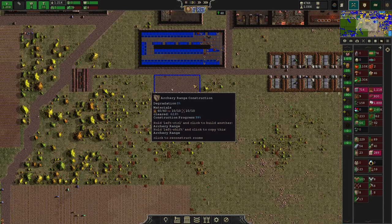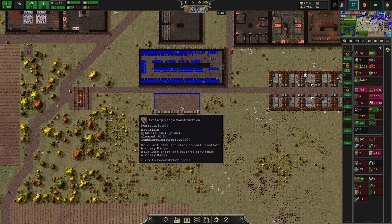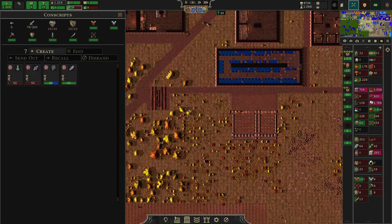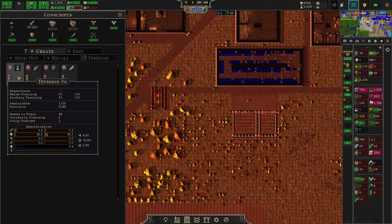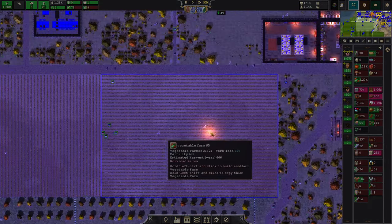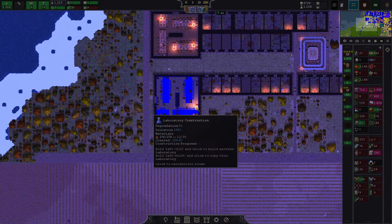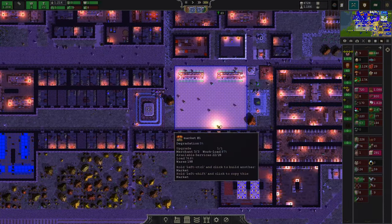The training grounds here are nearing completion as well — construction process 100%. There we go, so 10 people are now doing their soldiering there. We can now see that our troops are fully geared out, and here we have the templates of our troops. This is just the basic troop setup — we're going to cover that in another episode. I'm just trying to prepare things so it's going to get easier later to understand all the ins and outs, because I personally find the military system a little bit more difficult to pick up.